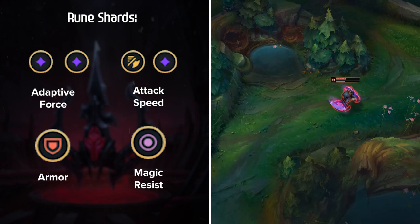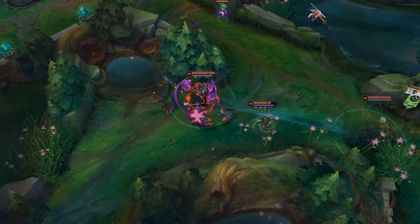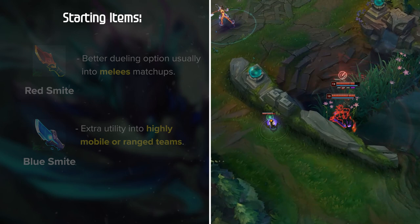Now that we've got runes down, let's talk about item builds. Both Red Smite and Blue Smite are viable choices for Kha'Zix. Red Smite is the better dueling option, usually into melee matchups, while Blue Smite is nice for some extra utility into highly mobile or ranged team comps. It's also very important to pick up an early Oracle Lens, since it not only aids in assassinating targets, but it also ensures that your Unseen Threat passive is active while you're fighting in bushes.